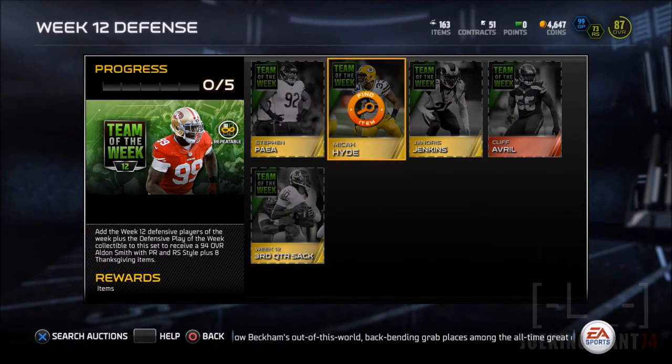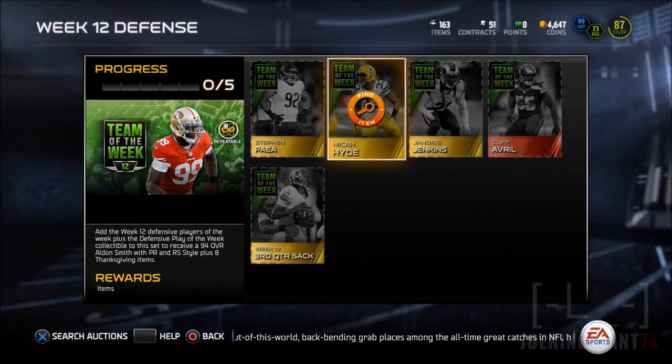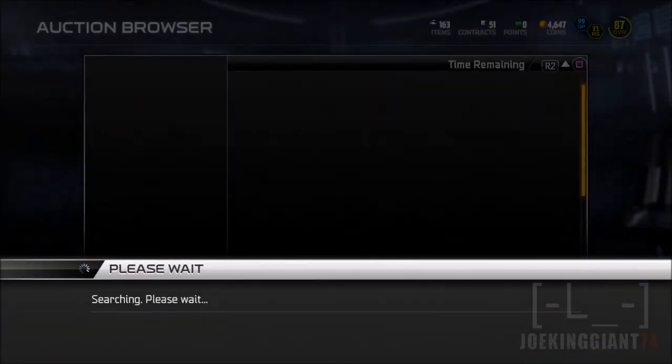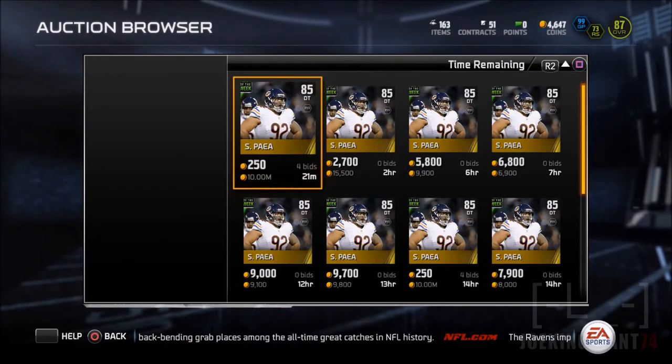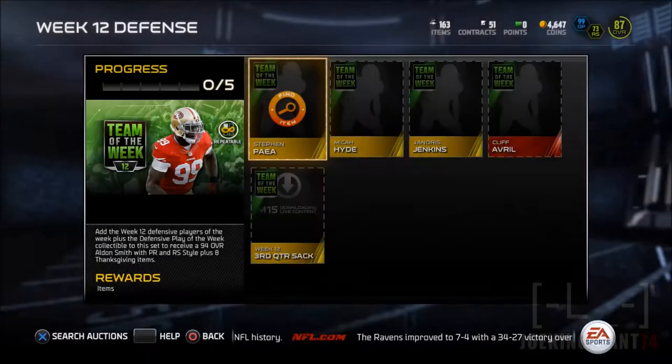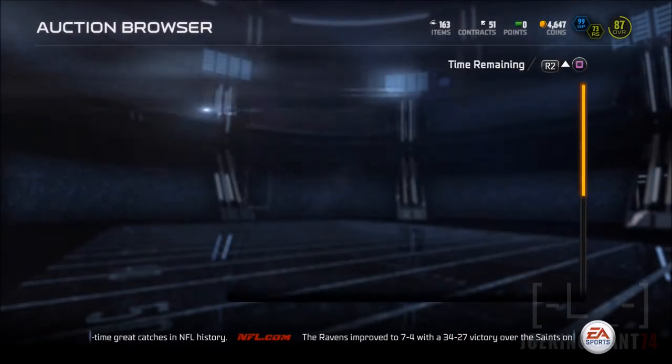What is up, this is JokeenJohnson84 here bringing you guys more Madden 15 Ultimate Team. Today we're gonna be signing another Green Bay Packer, and it is gonna be on the safety position — so we're gonna be having two Green Bay Packers on the safeties: free safety and strong safety.